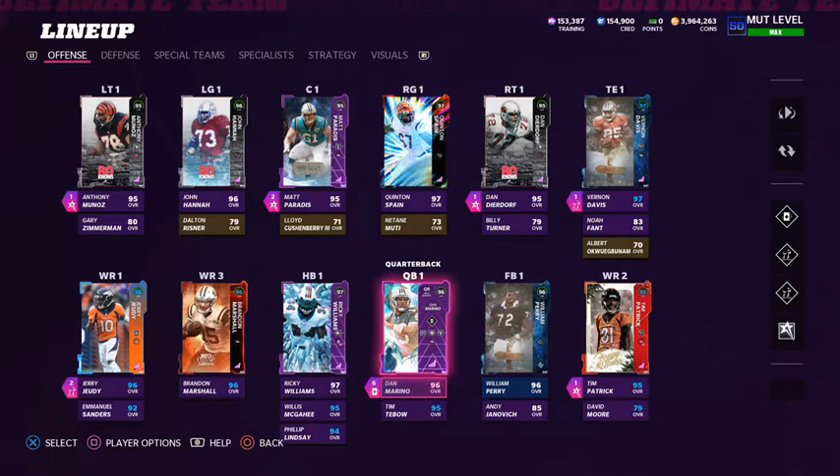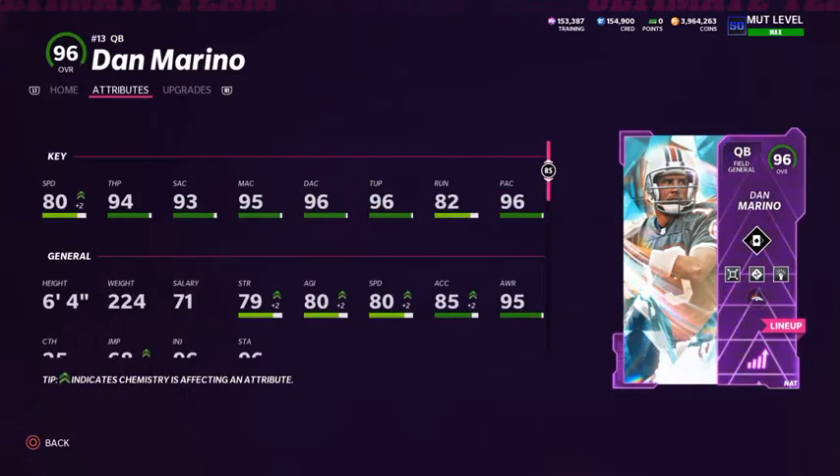I did make some upgrades specifically to some of the non-Broncos players on this team. Starting with the offensive line, we've only got one Denver Broncos player - Matt Paredes at center. At left tackle we have Anthony Munoz, 95 overall; left guard John Hannah, 96 overall; Matt Paredes at center, 95 overall; Quentin Spain, 97 overall at right guard; and Dan Deardoff at right tackle.